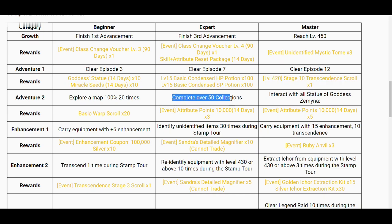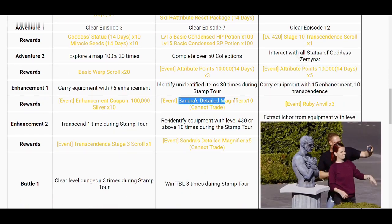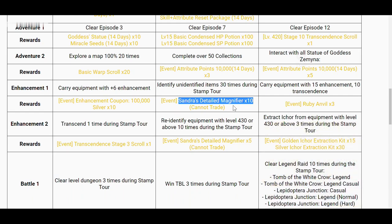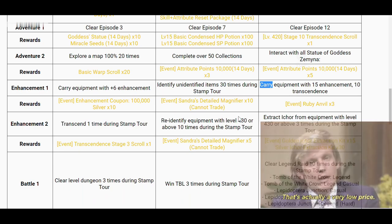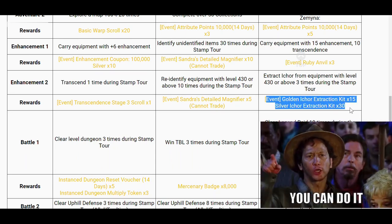The next good reward is attribute points 10,000 — you need to complete over 50 collections. Then the other one is you need to interact with all of the statue of goddess Emina. The next one is Sandra's detailed magnifier, 10 pieces. If you're trying to make the perfect I-Core, what we need to do to get those magnifiers is just identify unidentified items 30 times, which is very simple. The next one is awesome too — a ruby anvil, three pieces. The mission is very easy: you need to carry equipment with 15 enhancement and 10 transcendence. Then the next one is extract I-Core from equipment with level 430 or above. This is doable but it's gonna be very annoying.